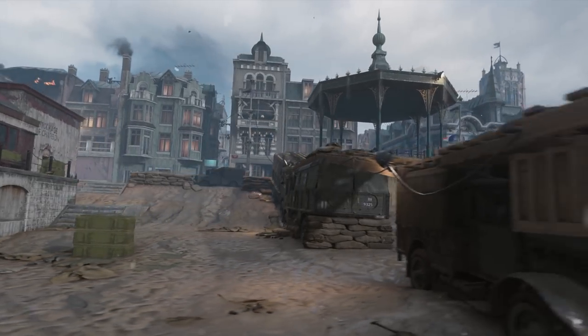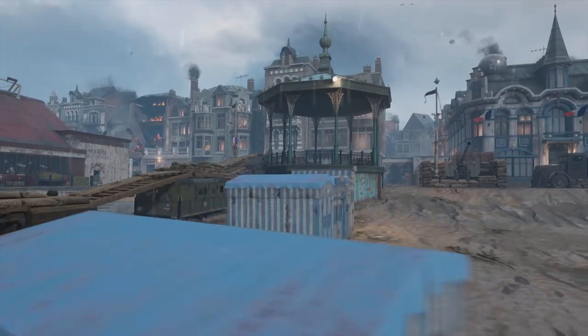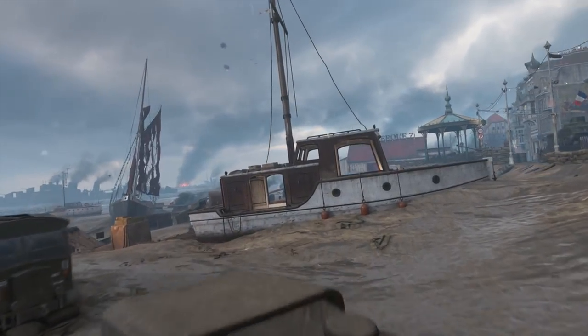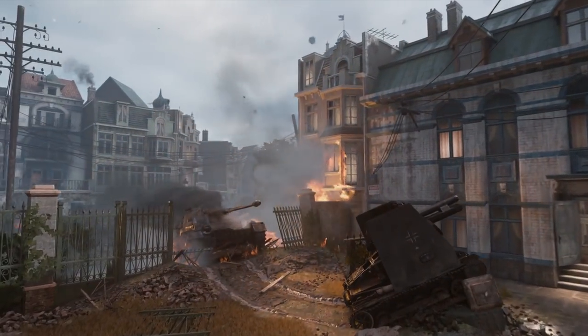For this map, we wanted to show the story of Operation Dynamo, also known as the Miracle of Dunkirk. When people think of Dunkirk, there's a very specific image that comes to mind. On the beach side, we have the evacuation taking place. On the residential side, we have the German war machine encroaching at a stranglehold on this beach.